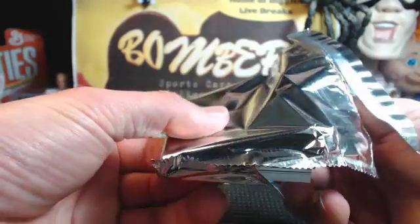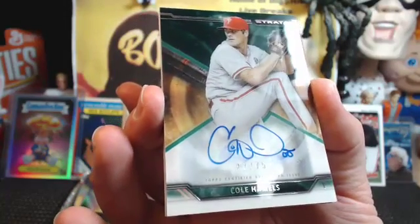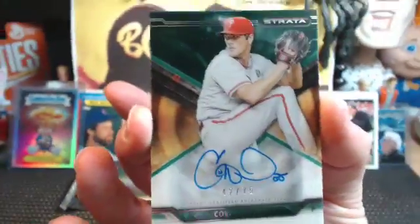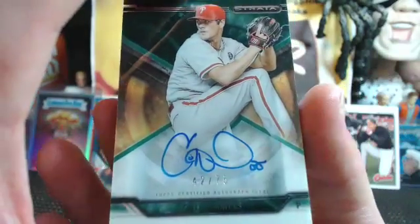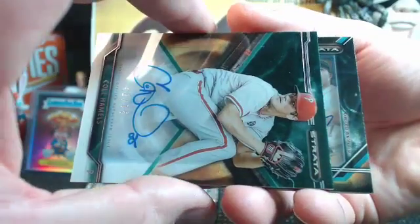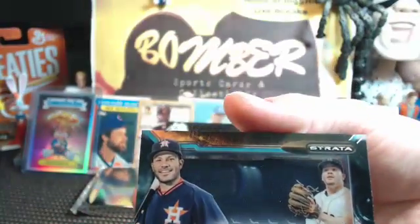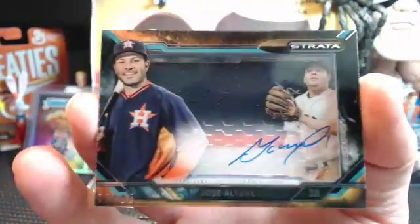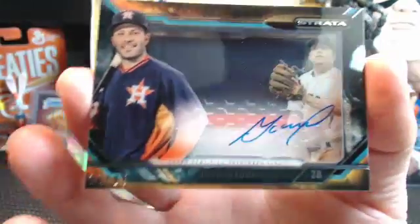Two more packs, four more hits. And this is a nice one for the Philadelphia Phillies — the big left-hander Cole Hamels. Jay Flynn, boom! Nice hit. Not very often I get to hit a Cole Hamels — I don't know that we've hit a Hamels auto before. I think we got another Strata autograph, guys. And I think it's a — oh, it's a prime patch! Jose Altuve! Matty H! Holy cow! Bringing it strong for the Astros. Boom!